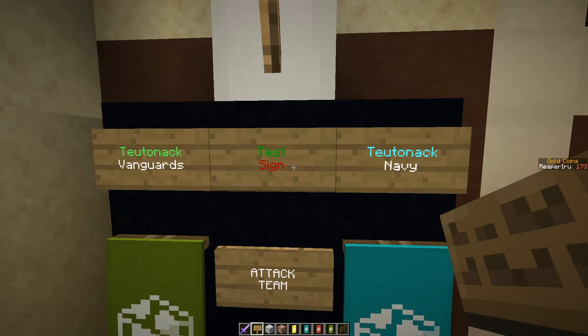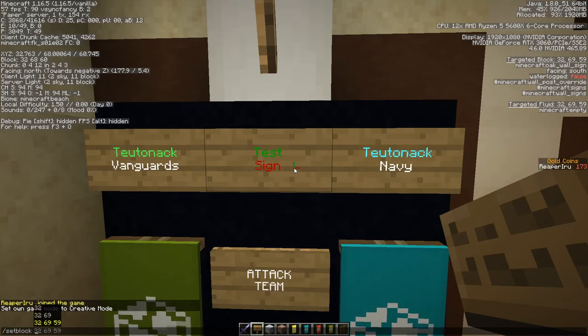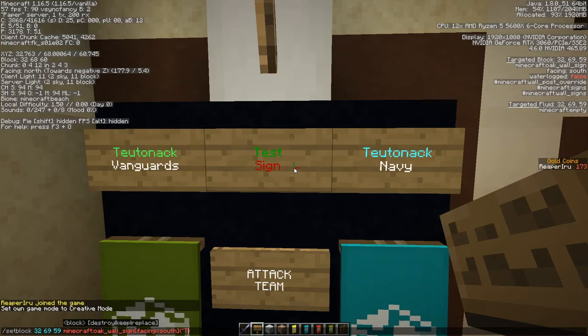It's absolutely unfathomable to me, who always uses commands, that we'd use a plugin for colored signs. If you use setblock and look at the location, it automatically fills in the position you are pointing at. You can type Minecraft oak_wall_sign, set facing to south, then in the brackets put your text. For a wall sign you must encapsulate the brackets properly. We set the text with color red and color white — this does exactly the same as the plugin.